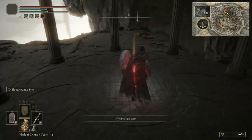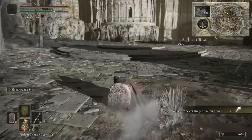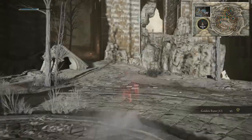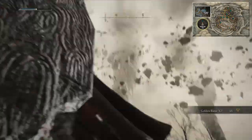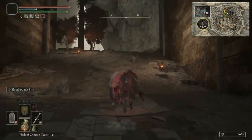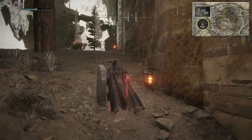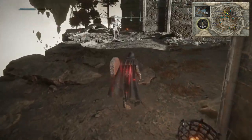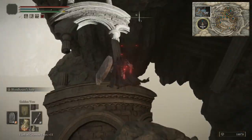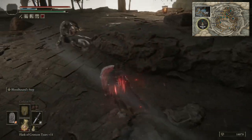This beacon is the Somber Ancient Dragon Smithing Stone in this gazebo. It's moved out of the way now so I'm going to grab that golden rune twelve on the way back. Head southwest. Those birds are attacking you — if you want to get rid of them easily you can start bloodhound stepping away since they all follow you from the start of the area. You can also quit and reload to reset them if they're annoying you.